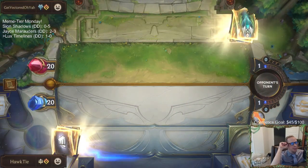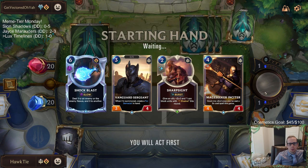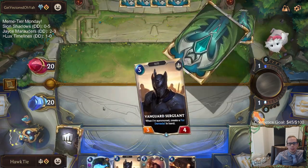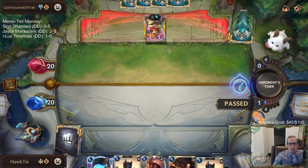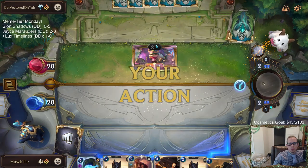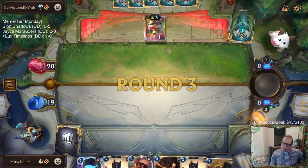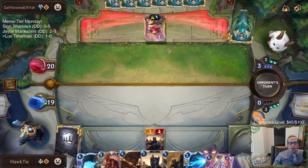Teemo, Caitlyn. Teemo Caitlyn usually likes facing decks with a high curve — and we are a deck with a high curve. I kind of want to keep everything. Sharp Sight is good in this matchup for blocking Teemo. Shock Blast is obviously pretty good. I like the Sergeant as a blocker. I like the Insighter turning into a six-six. The thing I'm weak against is round one Teemo getting us because I won't have a blocker for a little bit.